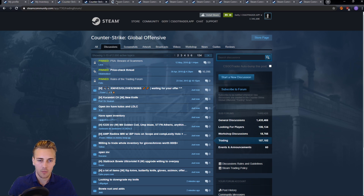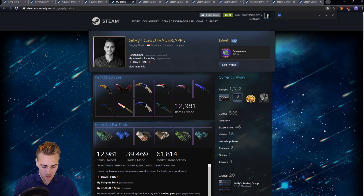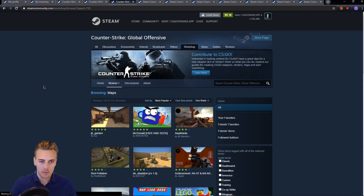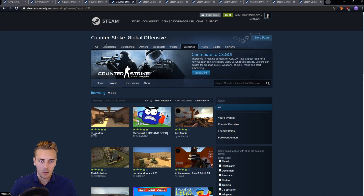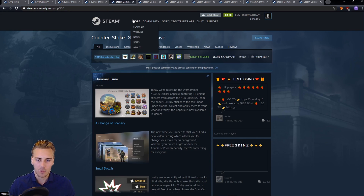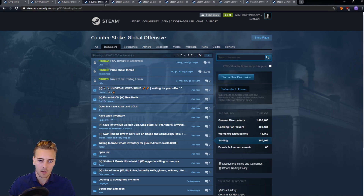There are some other ways you can find this. For example, if you go to your profile and search for Counter-Strike, there will be some links to that. You can click on Discussions and find it through that. Or if none of this works for you, you can just go to the Steam Store, search for CSGO, and from here you can go to the Community Hub. I'm pretty sure there are more ways to find it, but these are three I showed you.